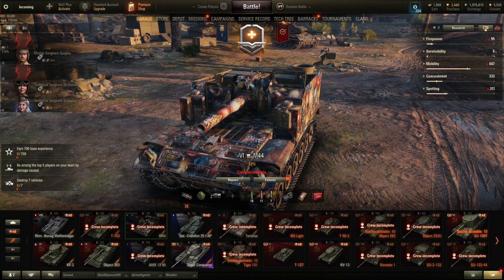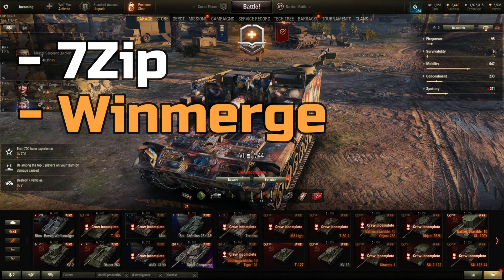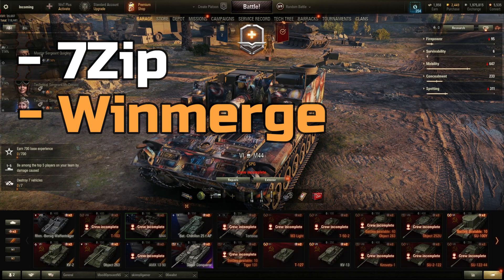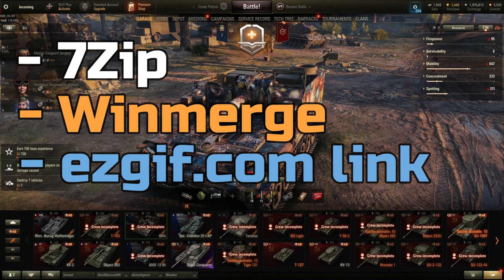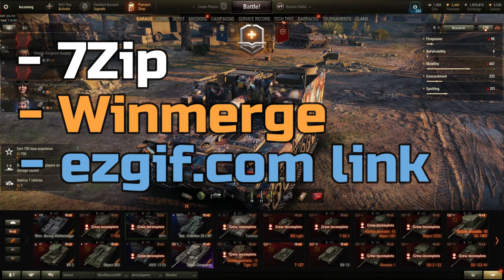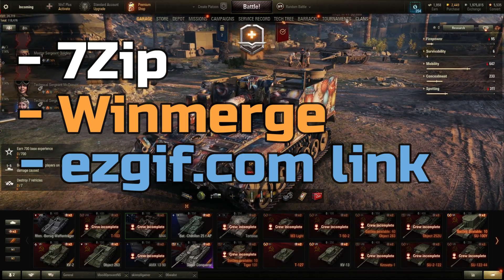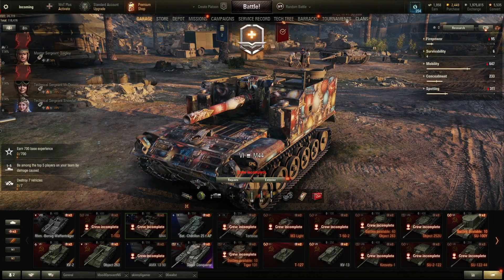For starters, you're going to need 7-zip and WinMerge, both of which are free. You're also going to need a website I'll put in the description — easygift.com — where you transfer a converted MO text file to a PO file. PO files are editable; MO files are readable by the game but not by us. You're also going to need PoEdit — I forgot to mention it but there's a link in the description for that as well.